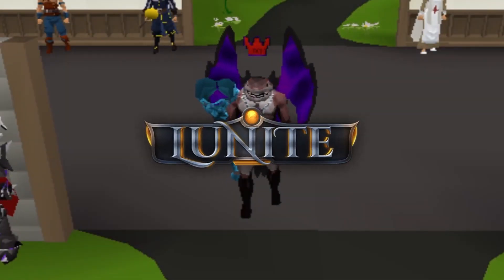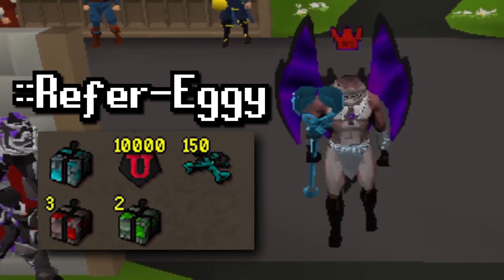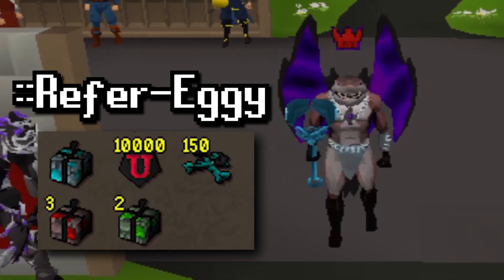Real quick, if you guys want to come check out Loonite, the link will be down below. And of course, upon arrival, make sure to type ::fur and my name Eggie just like that on the screen for a huge starter pack.